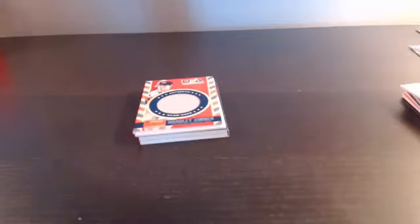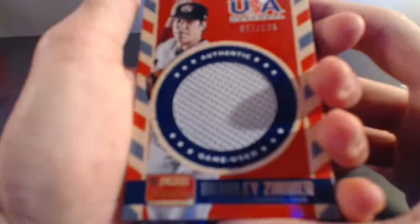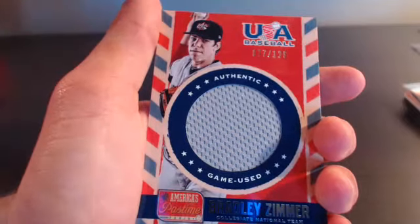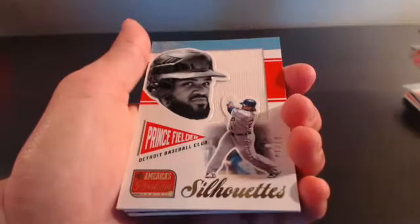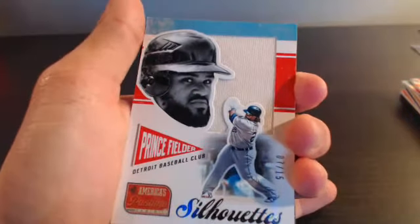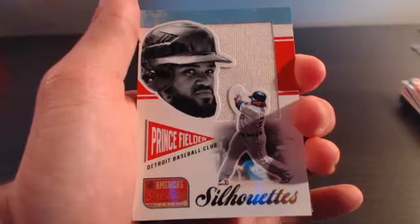Cleveland Indians - yes, Bradley Zimmer, Cleveland Indians. That's Lloyd out of 125 - Bradley Zimmer, Cleveland Indians. He's in the minor leagues but with his major league affiliate. Bradley Zimmer out of 125 for Lloyd. One more card in the booklet and we'll be done. Detroit Tigers - Prince Fielder out of 15, seven of 15. Detroit Tigers, first Detroit Tigers hit of the break - Marvin Hudgens with the Prince Fielder silhouette out of 15.